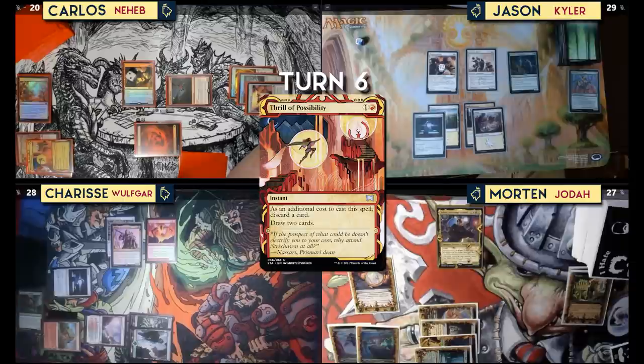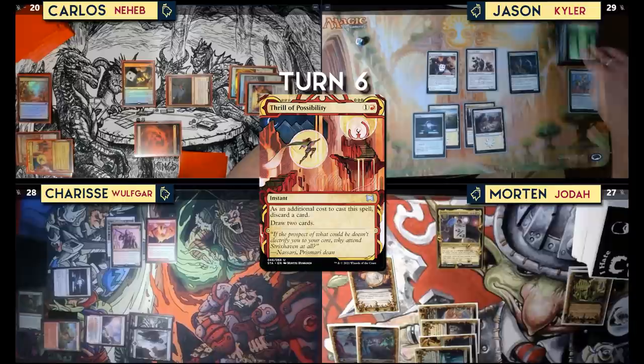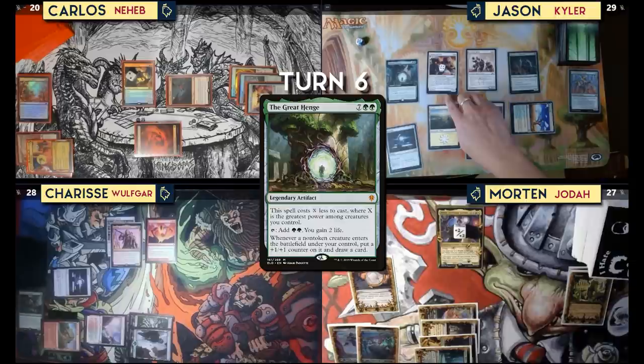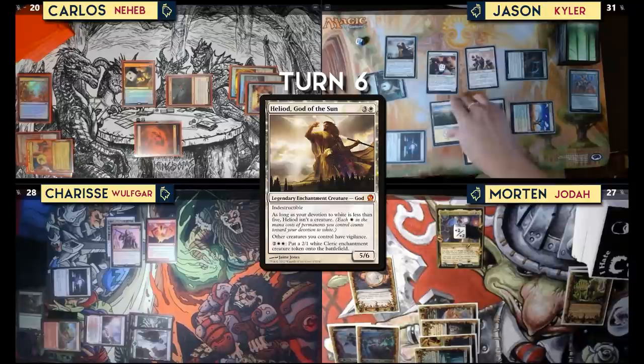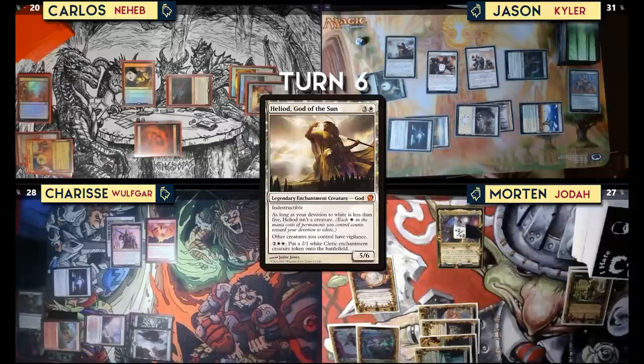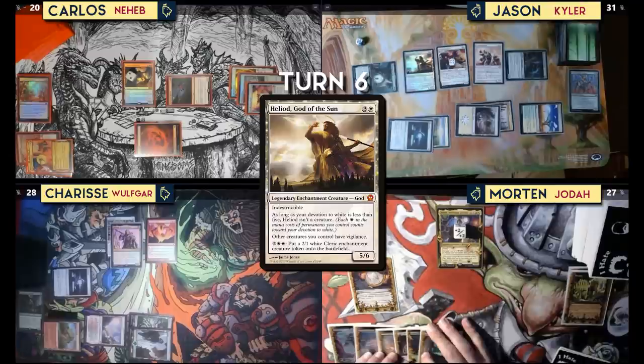On upkeep, anyone can put counters on their creature. I should probably put them on Jodah — he's not really a hitting guy. Draw for turn. Play Grasslands tapped. Cast The Great Henge, reduced by five: green, green, and two others. Add green, green, gain two life, and cast Heliod, God of the Sun. Indestructible — with devotion of five he's a creature, other creatures I control have vigilance, and I can pay two and two white to create a 2/1 white cleric enchantment token. Pass.